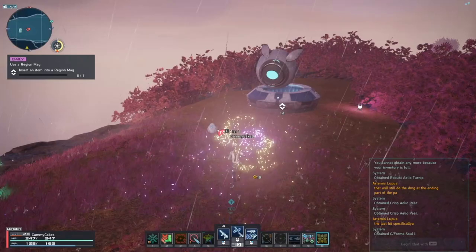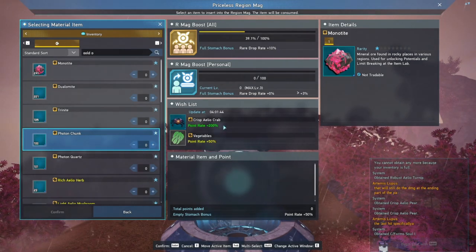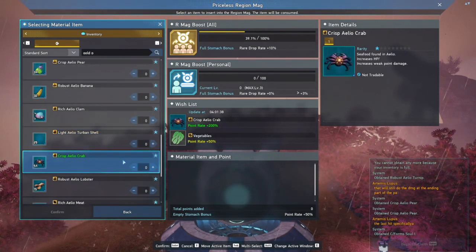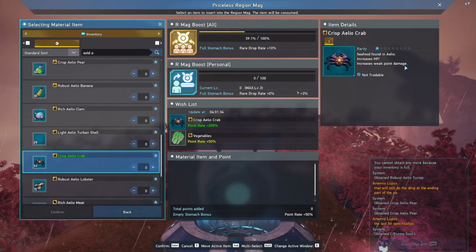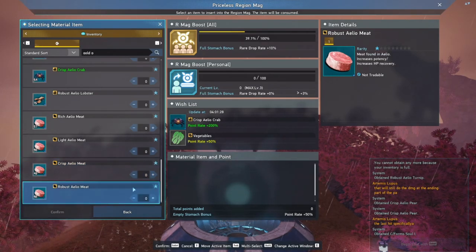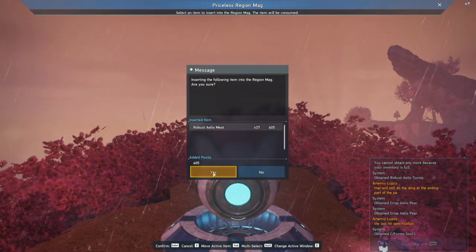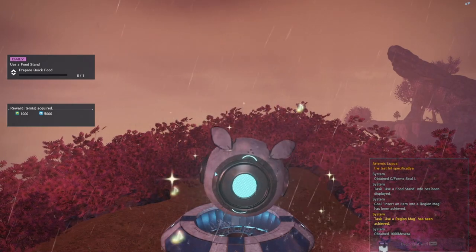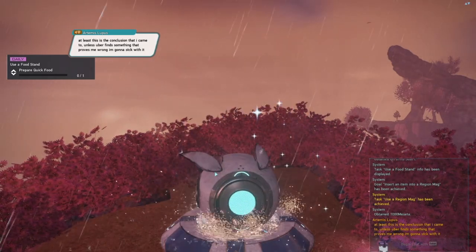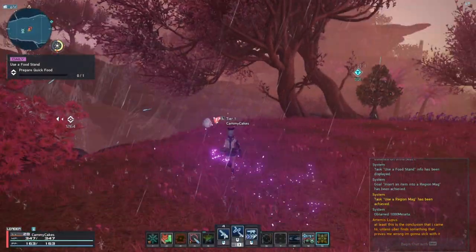I strongly recommend you apply to an alliance. My alliance is currently full but we will open up a community alliance in the future. In the background I went to a world mag. If everybody in a region feeds this mag some food, you get a boost to EXP and rare drop rate. I recommend feeding it food that you do not find valuable, because you typically use food to temporarily boost your own stats. The most valuable stat boost is increasing weak point damage, so do not feed that to the mag — save it for yourself. Feed the mag to get 400 contribution points.